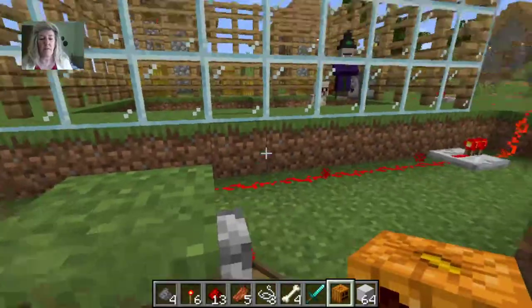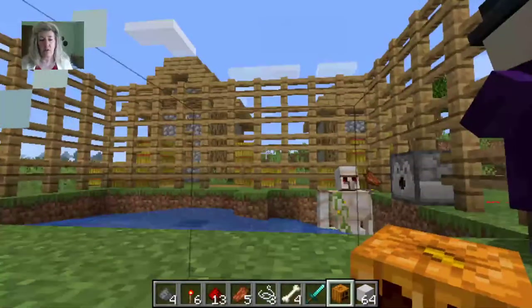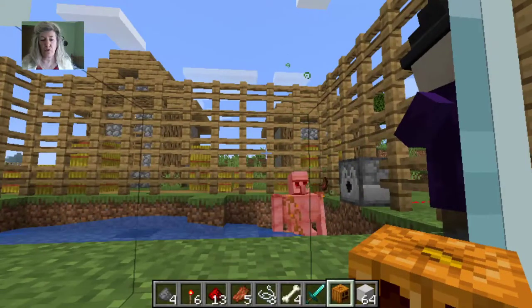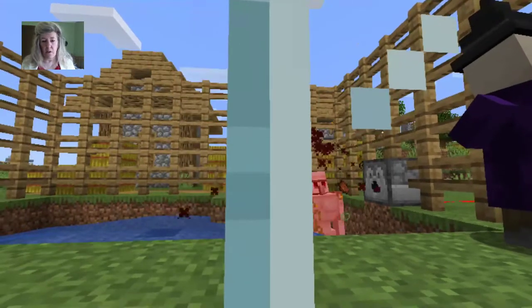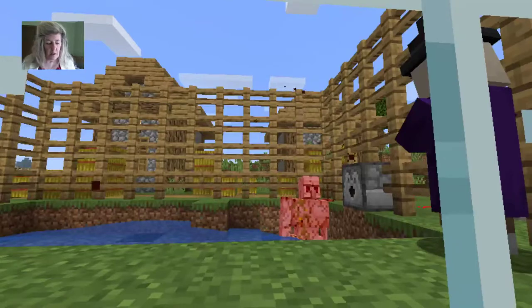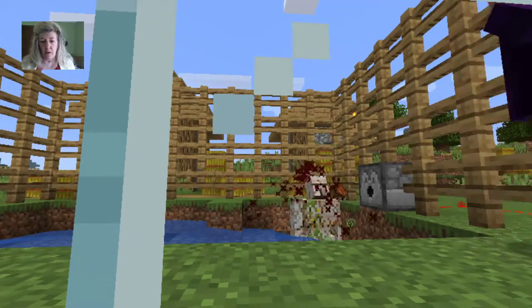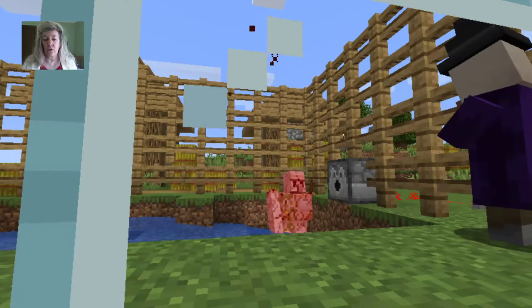And now if I hit this lever, it shot out a witch. Uh oh, it's a witch with a potion — this is not good. Anyways, an OR gate: one lever or the other turned on the circuit.